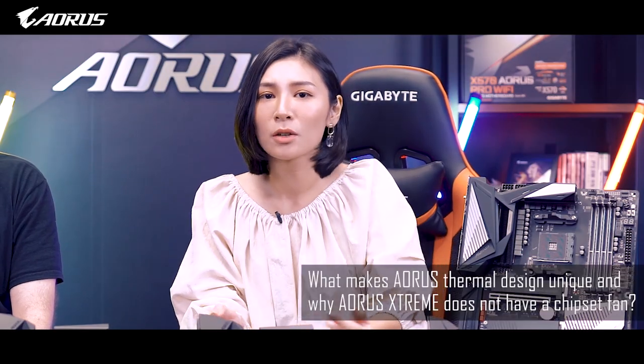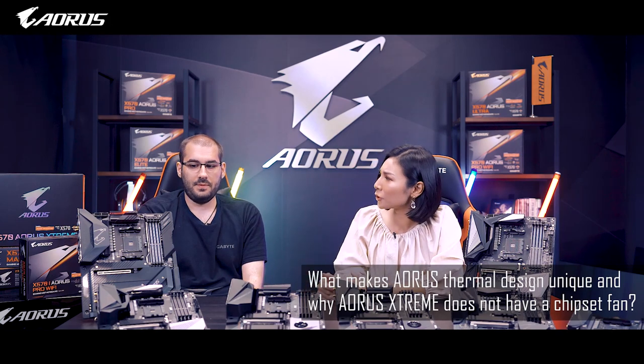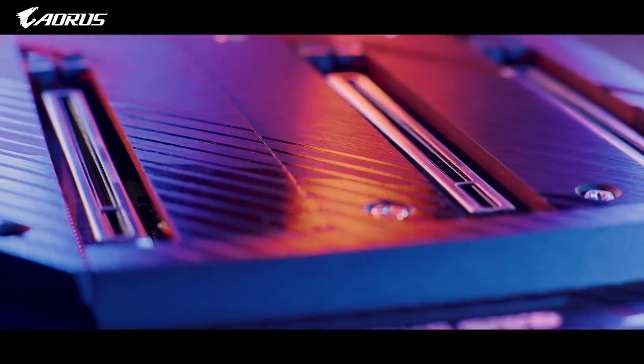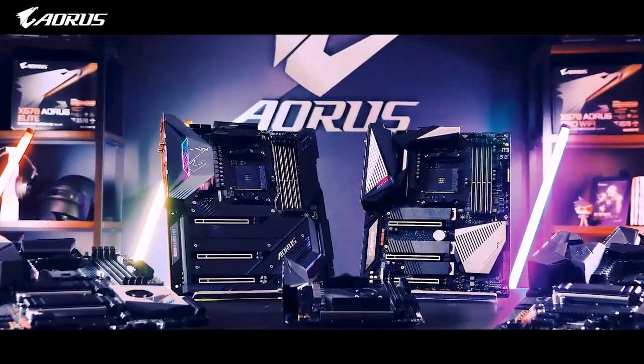What makes the AORUS thermal design unique, and why doesn't this model have a chipset fan? Having the best power design on AORUS motherboards means they needed a capable chip cooling solution. AORUS motherboards are the only motherboards on the market equipped with heat sinks that have real fins for better heat dissipation. There is also a unique design where the heat pipe touches directly the power stages, again for better cooling performance.